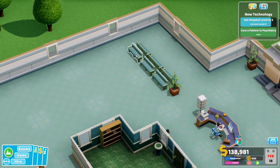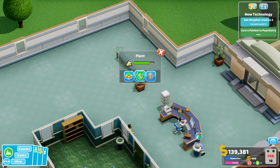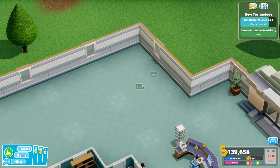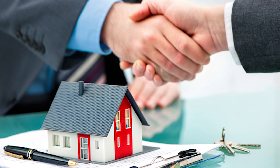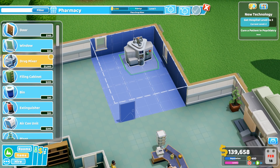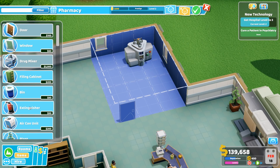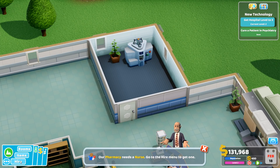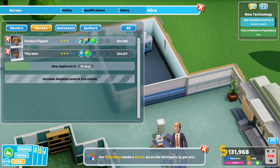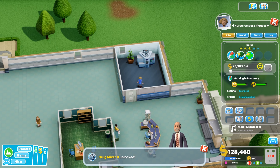I feel like I'm going to get rid of this stuff as it's blocking a lot of stuff — that's some good real estate right there. Something like that will be fine, and then we still have some space for actual things. We've got the drug mixer. Do you want a plant as well? Sure, there we go. And we're probably going to need a nurse — wow, this guy's already on it. Who do you want? Diagnostic, pharmacy — bam, get in there, what a pro. Who are you? Oh, Pandora Pigott.